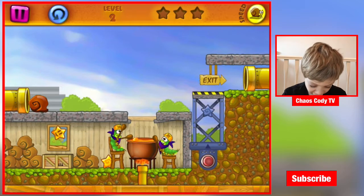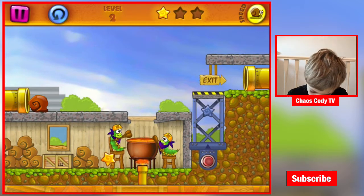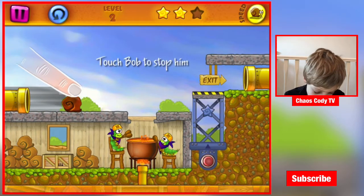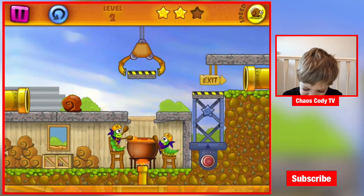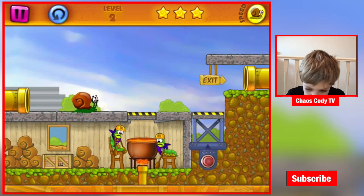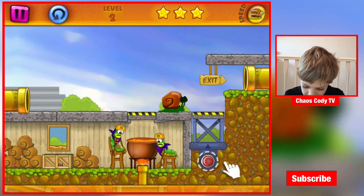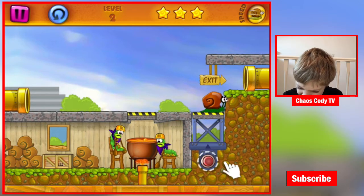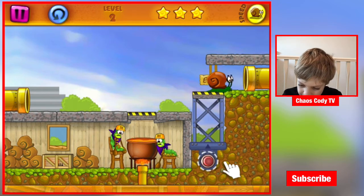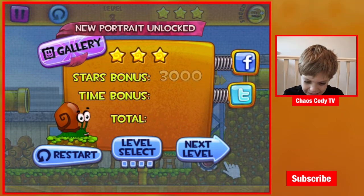I see a star there — a happy face star! Another star, okay. What do we gotta do on this one? Wait, there's a star there — go! Go, Mr. Bob. How are we gonna get up there? I have no idea — wait, yeah, there we go! Level two complete!